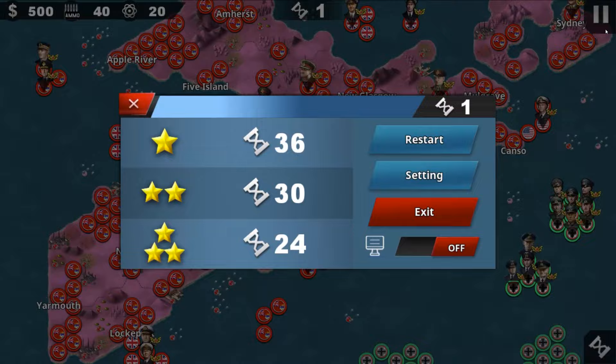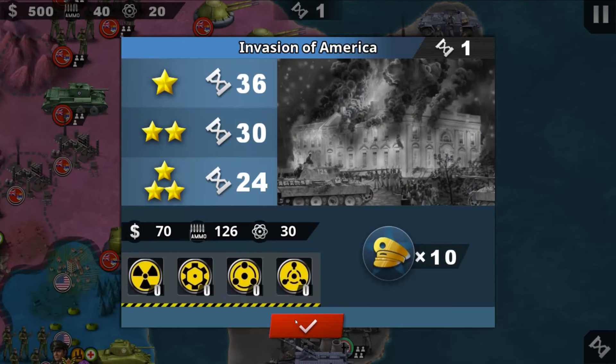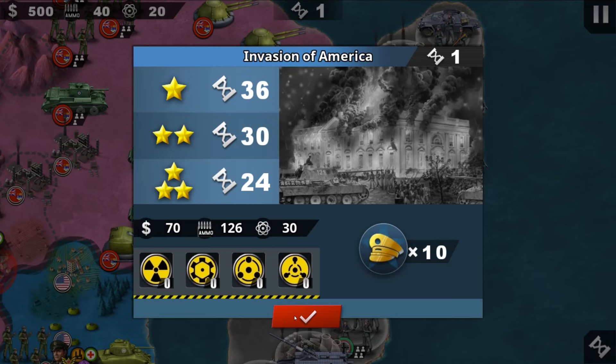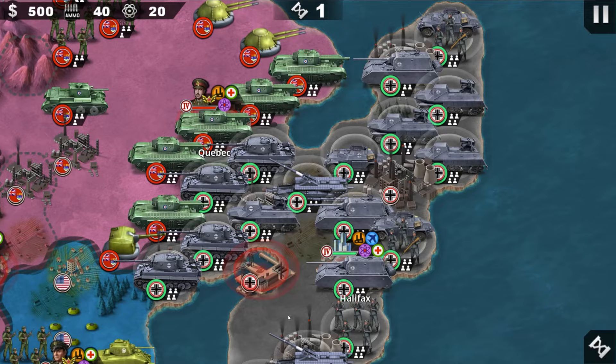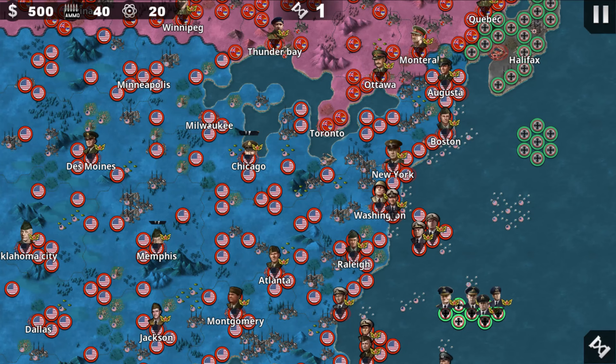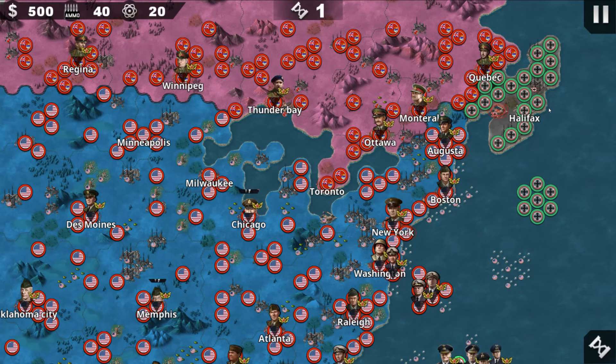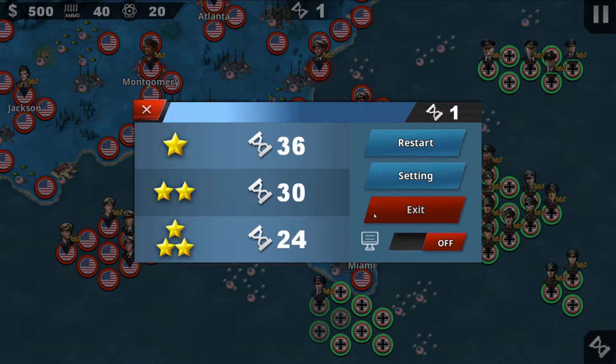You also see number 29, which is the invasion of America. You can see the White House on fire and all of America: Houston, Dallas, Oklahoma, Jackson, Montgomery, Atlanta, Raleigh, Milwaukee, Chicago, Memphis, New York, Washington, Boston, Augusta, Ottawa, Montreal, Thunder Bay, Winnipeg, and Regina. You land at Halifax and push from the south at Miami. Actually, it's great, not that bad.